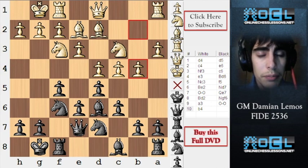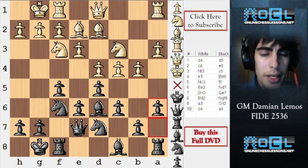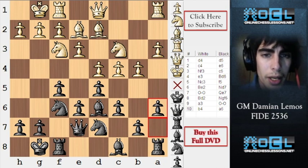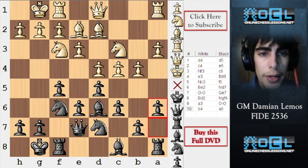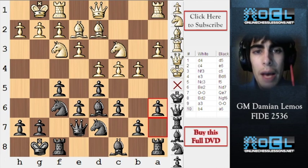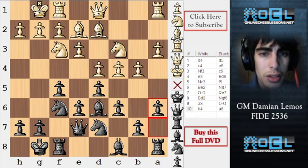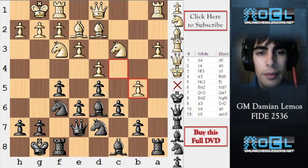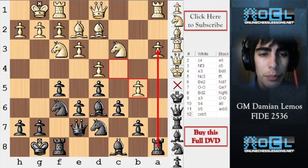White plays B4, trying to get some counterplay at queenside. I don't see why he played Bd2 — he could have played this without Bd2 as well. Black plays A6, which is a nice way to defend against white's attack at queenside. We have to remember we are playing black, and we should be happy by equalizing. Our position is just too solid. If he pushes B5, we have the chance of opening the D file, winning a pawn and keeping our good position.